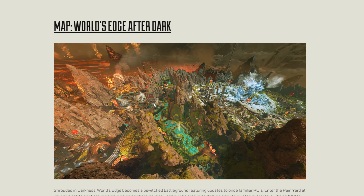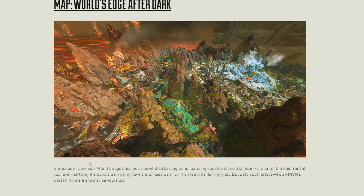Map: World's Edge After Dark. It does look nice — cool with a bit of darkness on it. Shrouded in darkness, World's Edge becomes a bewitched battleground featuring updates to familiar POIs. Maybe like I said it's the old World's Edge map, but we'll have to wait and see what they bring back. Enter the pain yard at your own risk to fight around a train going nowhere, or keep warm by the tree in its flaming glory — but watch out for the lava. It's a Marvin's worst nightmare, and it may be yours too. We're getting all Halloween-ian here.